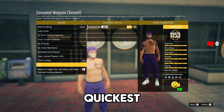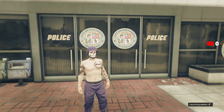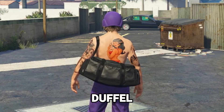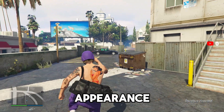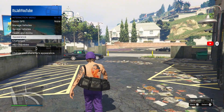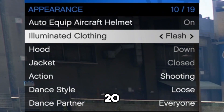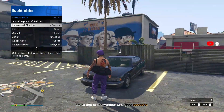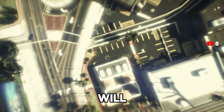Start up the Concealed Weapons mission by yourself — this method literally takes about two minutes and is the quickest way to get a duffel bag in GTA 5. Once you've loaded into the mission you now have the black duffel bag on your back. Open your interaction menu, go to appearance, find illuminated clothing, and hold right d-pad or scroll through it for about 20 to 30 seconds. Then pull up your phone and quit the job.